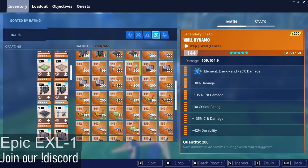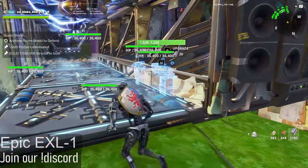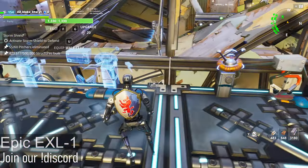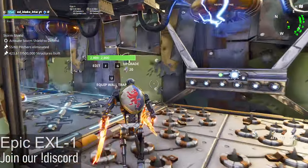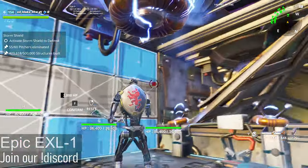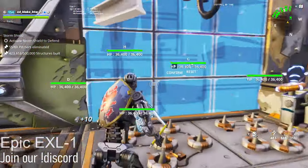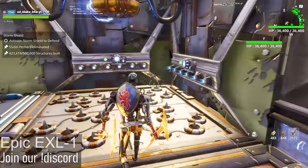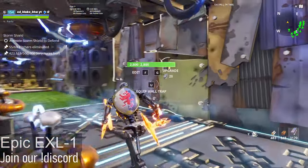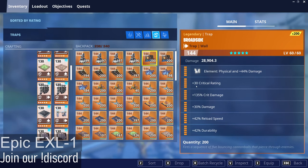Now over here we're going to want to place wall dynamos — double crit damage, damage and durability on these areas over here. Actually, to output more damage we're going to make this like this, so they're going to be forced to come around and absorb more damage. Now on here we're going to want to place three broadsides 144 with critical rating, crit damage, damage, reload speed and durability.